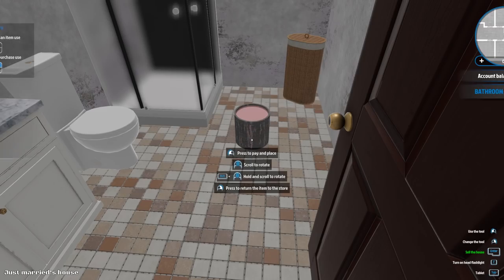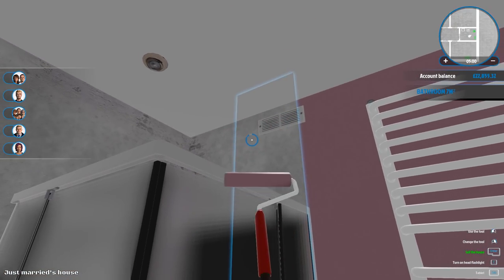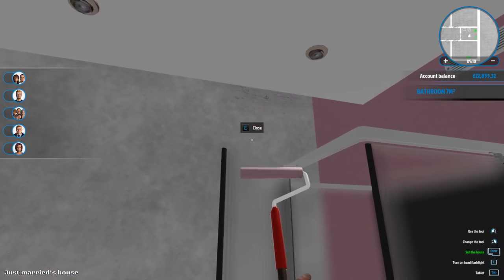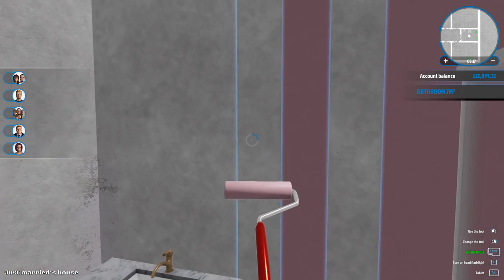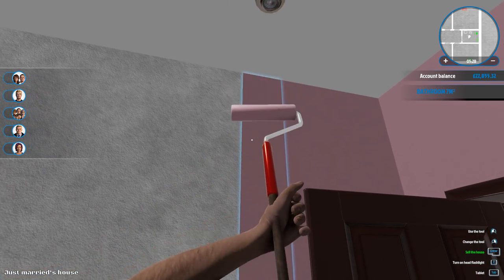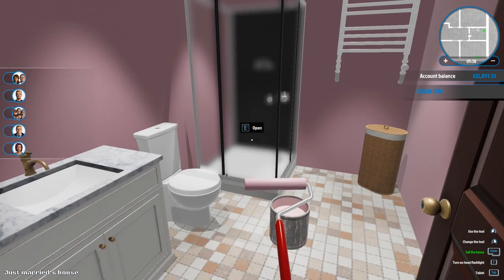Let's go with a pastel pink bathroom - I don't know how it's going to look with the tiles we've got. I've got most of the perks on this game now so I can do four walls at one time. Let me refill the roller. Yeah, I can do four walls at a time and I use a lot less paint. Once you've done a section of the wall it's complete. Let's have a look - turn the light on. Yeah, it doesn't look too bad.